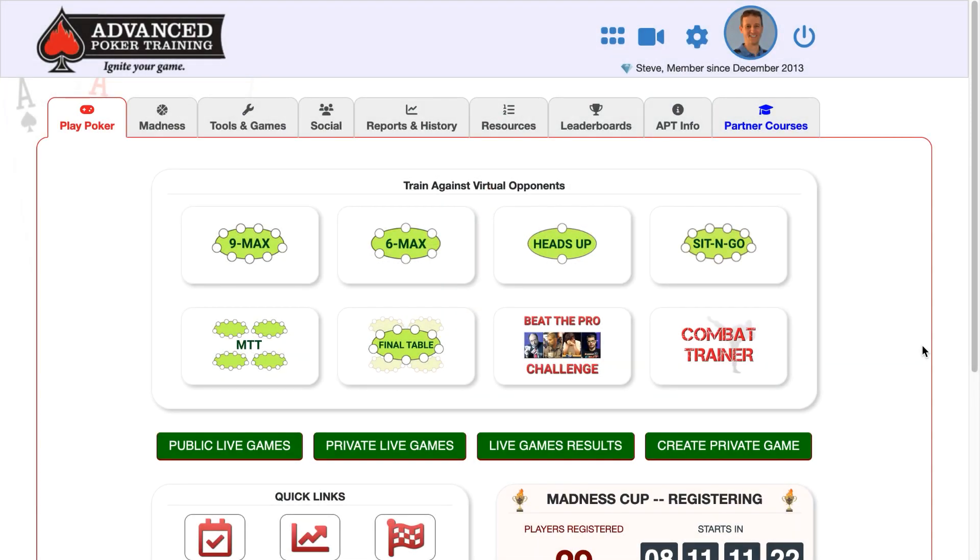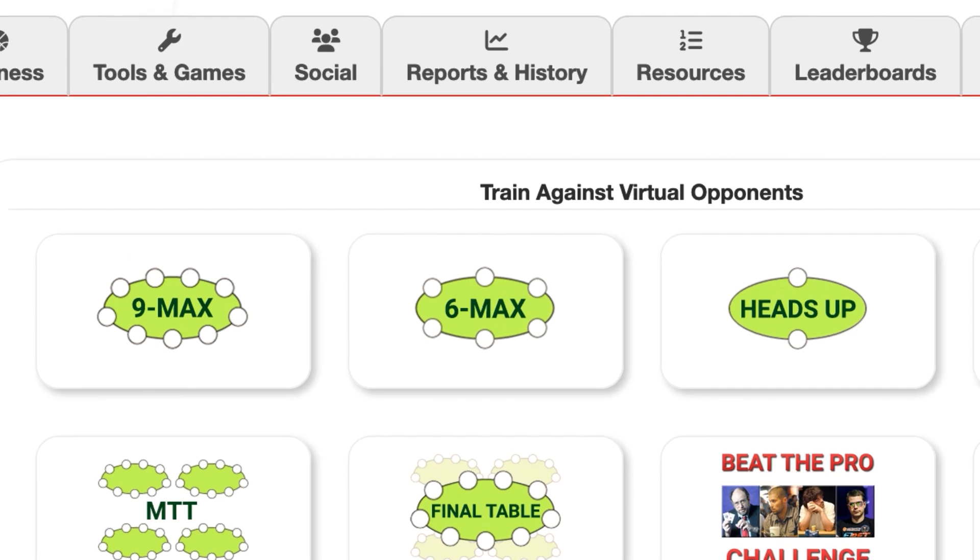Welcome to Advanced Poker Training. In this video I'm going to be going over our cash game simulators. We have a nine-player no-limit hold'em simulator, a six-player simulator, and the options on both of these are going to be identical, so I'll cover them together, and then briefly at the end of this video I'll be going over our heads-up simulator as well.